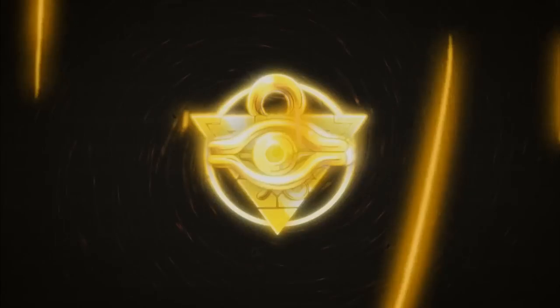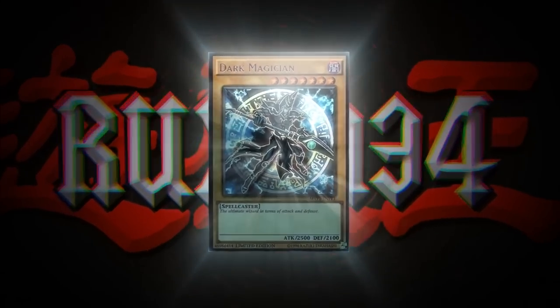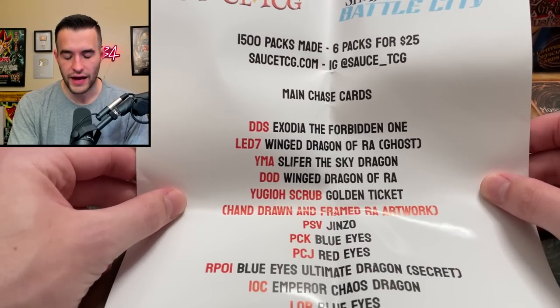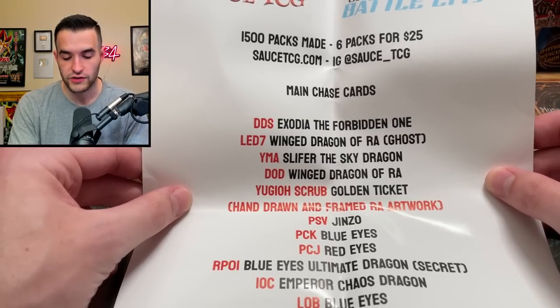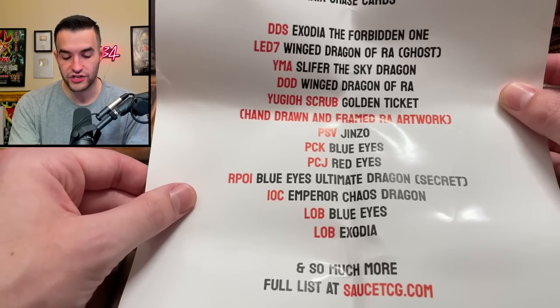Today we're opening Shadow Duelist Battle City custom mystery packs. What's up guys, we're back with another epic custom mystery pack opening from Sauce TCG, and we're giving away all the pulls in this video like we normally do. We have a note from him showing what's potentially inside - Shadow Duelist Battle City, 1500 packs made, six for $25, Sauce TCG on IG at sauce underscore TCG.